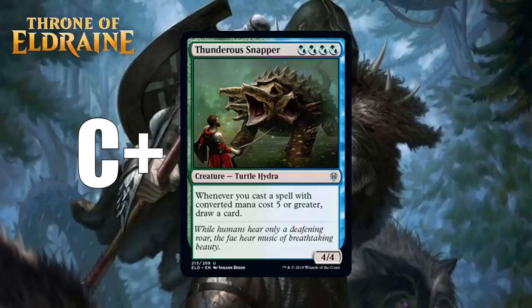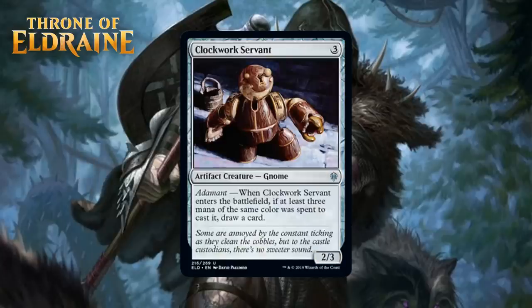Alright, that's all the multicolored cards. Now we're moving to colorless artifacts. First one we have is Clockwork Servant, which for 3 generic mana is a 2/3 artifact creature gnome uncommon. It has Adamant — when it enters the battlefield, if at least 3 mana of the same color was spent to cast it, draw a card. 3 mana for a 2/3 is probably a D these days, but sometimes it will draw you a card. In a typical limited deck you'll probably be able to do it like a third of the time — that's probably enough to move it up to a C. However, if you're a monocolor deck straight up, this becomes a pretty great uncommon — a 3-mana 2/3 that draws you a card 100% of the time is pretty close to a B-. I'm going to split the difference and give it a C+.